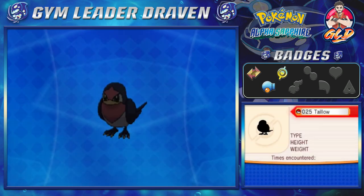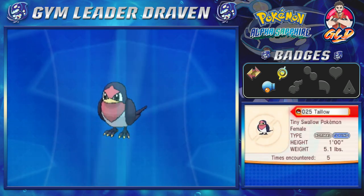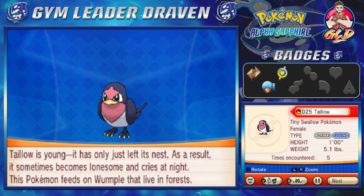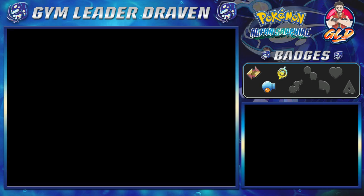That right there expands our collection just a little bit more. We got a tiny swallow bird — Taillow. It only just left its nest, so it sometimes becomes lonesome and cries at night. This Pokémon feeds on Wurmple that live in the forest, which is kind of morbid. Didn't know that Pokémon can eat each other like that.